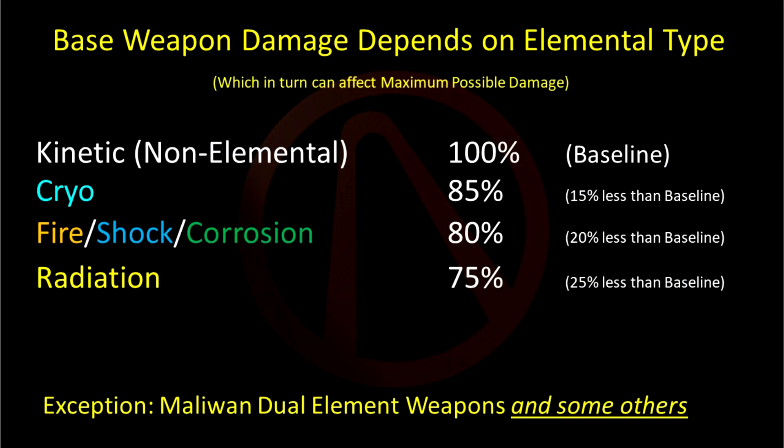In brief, the underlying base damage of any weapon that comes in more than one elemental type, including non-elemental, is scaled. Non-elemental is highest, followed by cryo, then fire, shock, and corrosion together with radiation having the lowest damage.